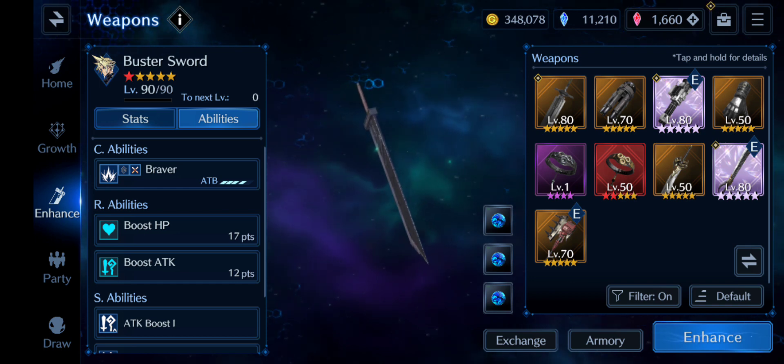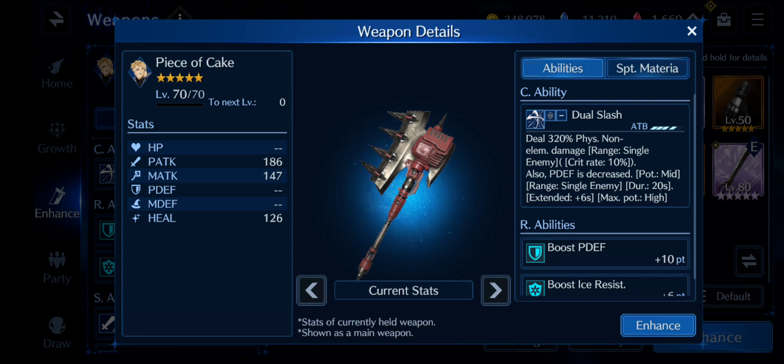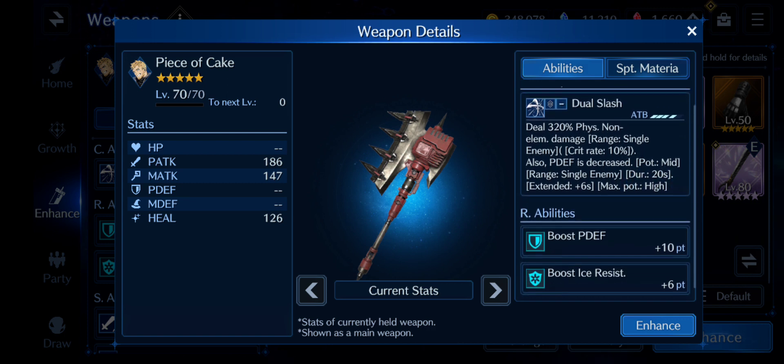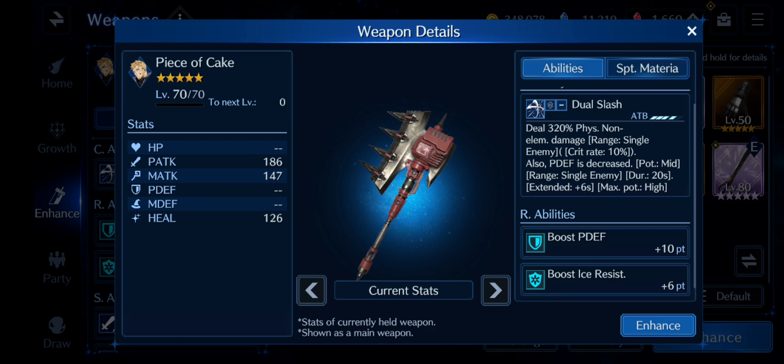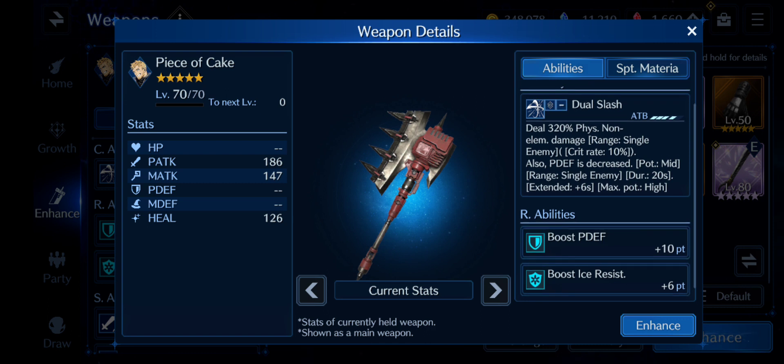Piece of Cake is important for a couple of reasons. First, it boosts your physical defense, and it also boosts your ice resistance. With any defensive stat in this game, you either want to pair it with HP or with a resistance stat — so Piece of Cake is perfect for that. We will start seeing enemies that produce physical ice attacks, so this weapon is optimal. For Glenn, it allows him to break defense by two stages, which is really good at mid potency — an absolutely phenomenal weapon for defensive builds.